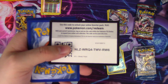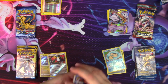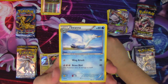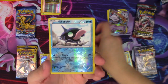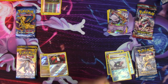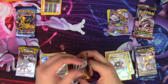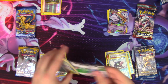Breakpoint code — two. Lameow, a Honedge, a Ducklet, Trubbish, Shelder, Swanna, Puzzle of Time — that's pretty great — Arcanine, Shield of Reverse, and Eradicate Regular Rare. Breakpoint, I don't have faith in you anymore.